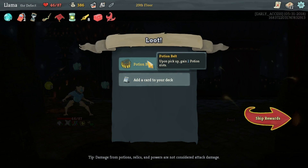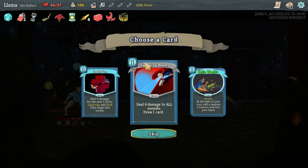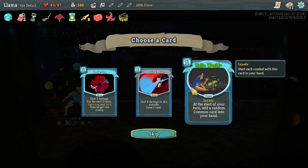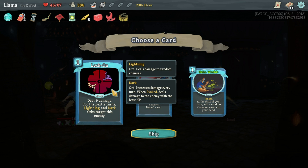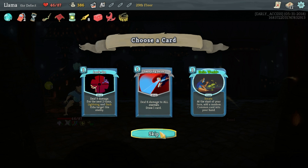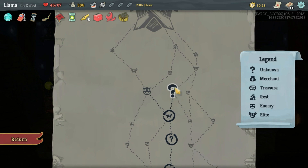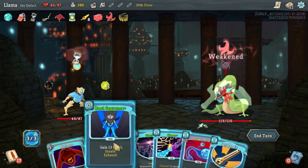What is this? Potion belt - upon pickup, gain two potion slots. Yo, that is sweet! That seems pretty crappy to me, to be honest. I guess you could probably go a deck with that but that sounds pretty bad. Delighting damage for the next two turns, lightning temperatures - let me target this enemy, that's cool and all but I don't think so. I don't think we won any of it. I almost went there which could have been really bad. That sucks as is.